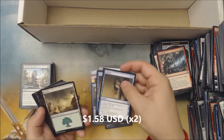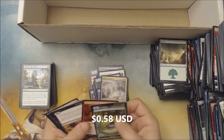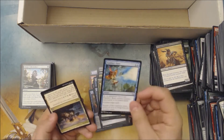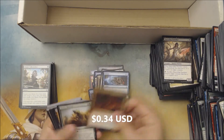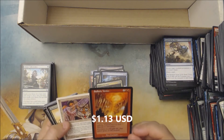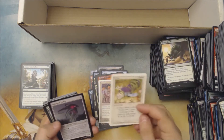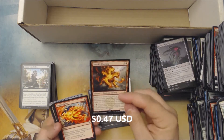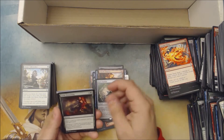Two copies of Sensor. Dark Intimations. Broken Promise. Coiling Oracle. A Familiar's Ruse. Failure to Comply. Another Hidden Stockpile. Weird — Sulfuric Vortex. Now we got a Kismet. Random copy of Karma. Got a Curator of Mysteries and a Volatile Chimera.